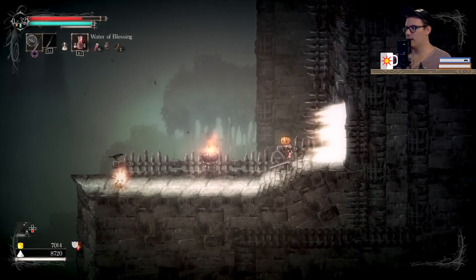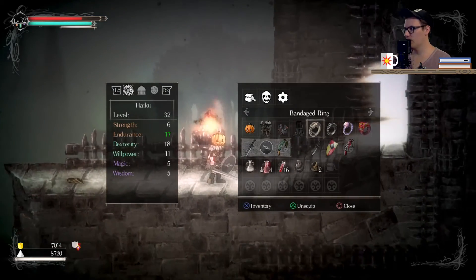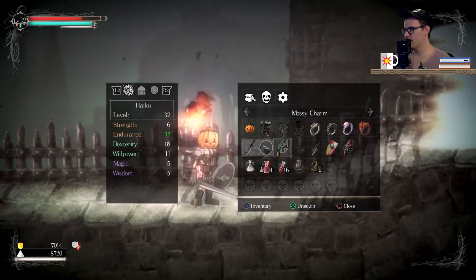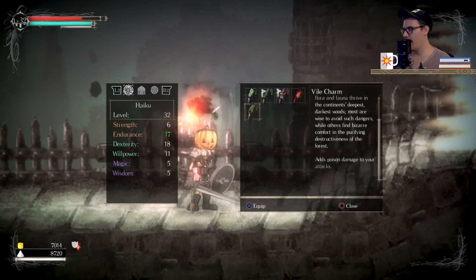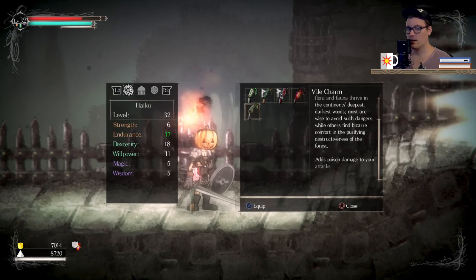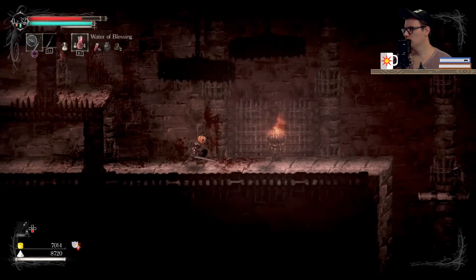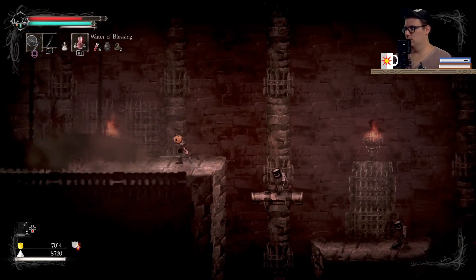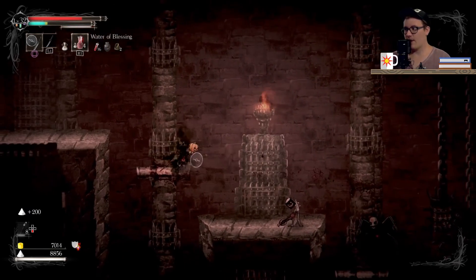We found it. There's a crow and an item. Vile charm — what does a vile charm do? Please tell me it's poison resistance, that would be just amazing. Vile charm: adds poison damage to your attack. The sound that came out of my mouth was 'ew.'